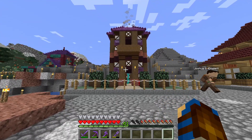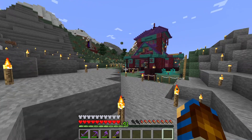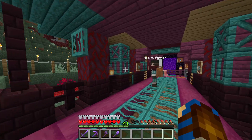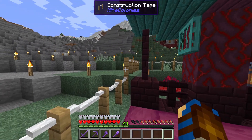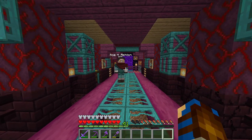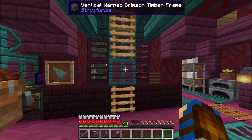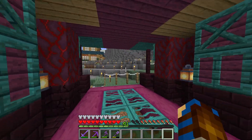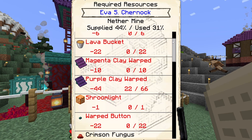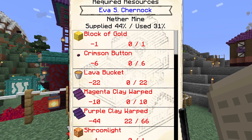In addition to removing and replacing the alchemist tower, I'm also going to remove and replace the nether miner, and I think I may construct a second nether miner as well. Our citizens are now starting to request a lot of netherite materials for tools, so maybe having two nether miners to collect ancient scraps might not be a bad idea. I believe Ava is currently upgrading this nether miner to tier 5, and I'll try to let her finish before we deconstruct the build.